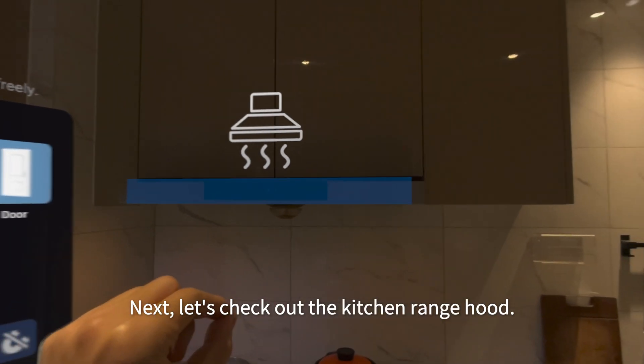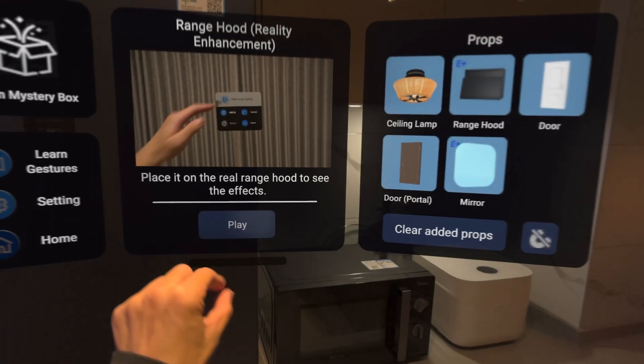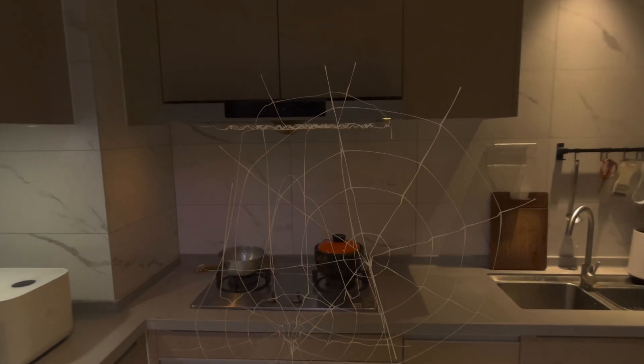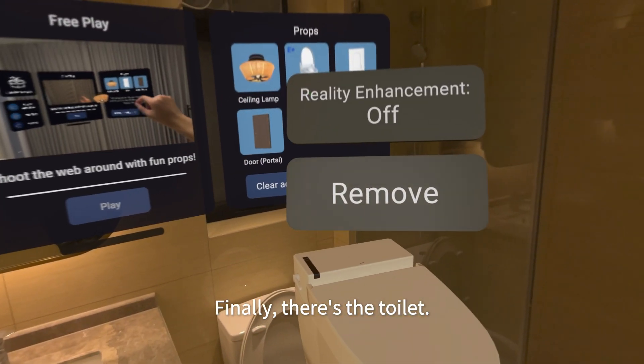Next, let's check out the kitchen range hood. Finally, there's the toilet.